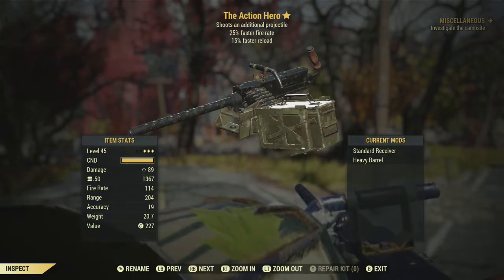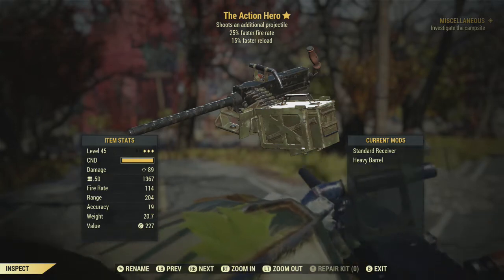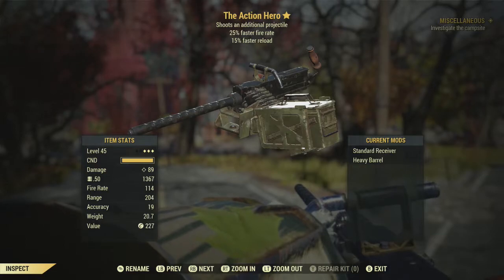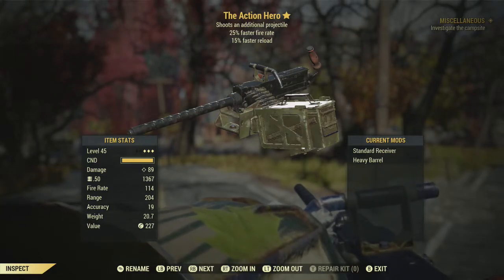We're back with Fallout 76, looking at the next survival reward weapon: the Action Hero 50 caliber machine gun. The challenge to get this one is incredibly easy but super tedious — it was nothing but tediousness, no real challenge at all.